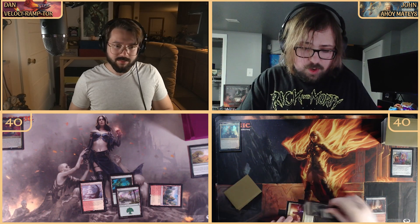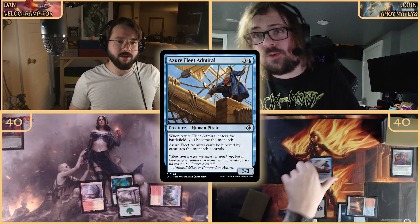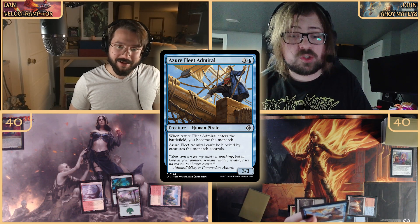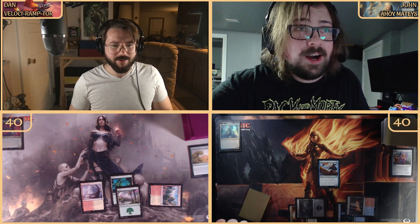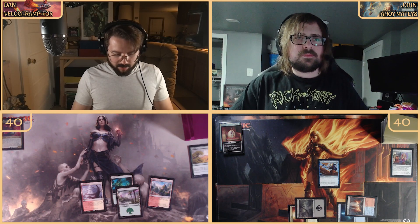We're going to play the Azor Fleet Admiral — tap four mana, it's a three-three. When it enters the battlefield I become the Monarch. The Azor Fleet Admiral cannot be blocked by creatures the Monarch controls. For anybody who doesn't know, the Monarch means at the beginning of my end step I draw a card, and whenever a creature deals combat damage to me its controller becomes the Monarch. Going to the end step I draw that card.